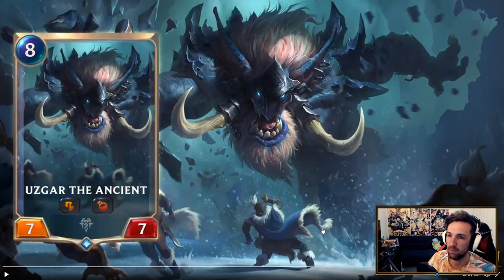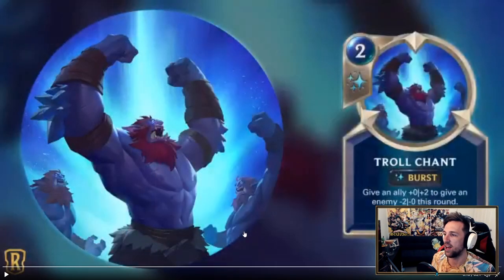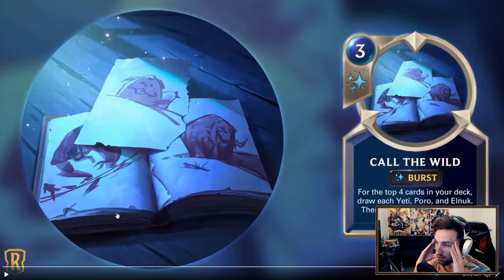Show us something spicy — so far they've been pretty basic. 8 mana 7/7 with challenger and regeneration — Troll Chance. Give an ally plus 2, give an enemy minus 2 this round, at burst speed. Call of the Wild: for the top 4 cards in your deck, draw each Yeti, Poro, and Elanark, then shuffle the rest into your deck. Whoa, that is a lot of card draw.